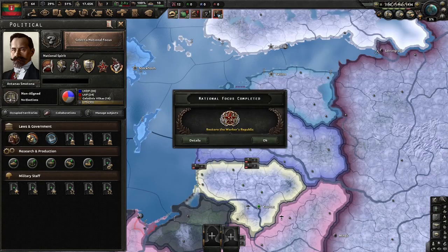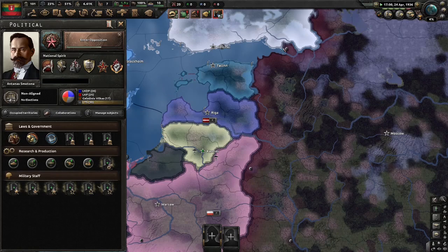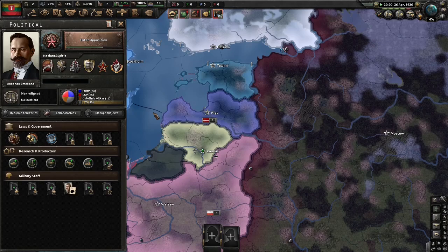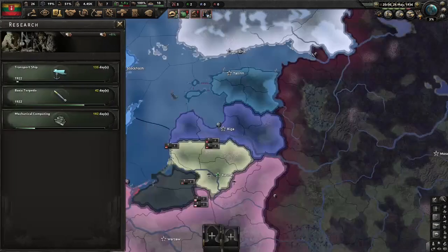It's very good for extra relations. Now that the Workers' Republic has been restored we're going to enter opposition. Seeking the support of the Soviets will make us a puppet, which is not really worth it for an achievement run like this. 100 political power and 20 command power — we're going to hire ourselves the infantry expert. XP is going to be very useful today. Now we've entered opposition we're going to unite the opposition. After civilian trains are done we're going to grab ourselves transport ships.